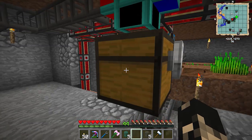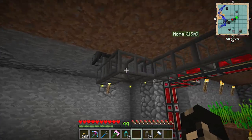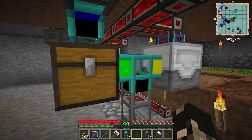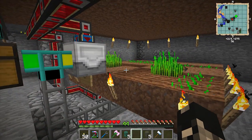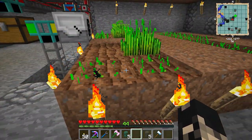Later, what I'll do is I'll send the wheat up this pipe all the way to the top where I have my bed and my little living room. So I've got an automated food source. That's practically how you make an automatic farm.